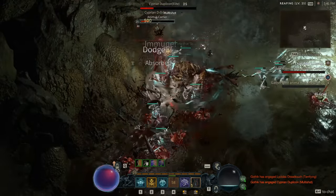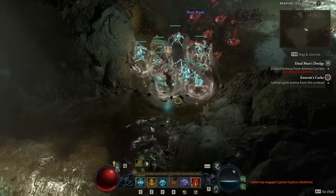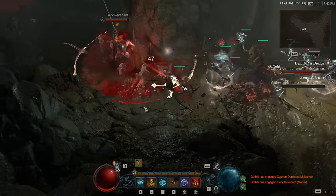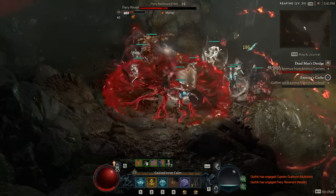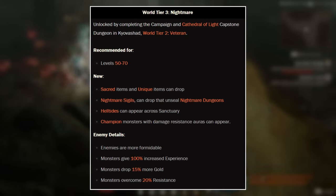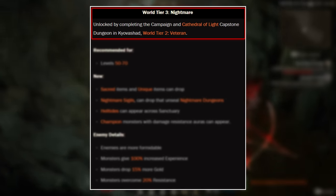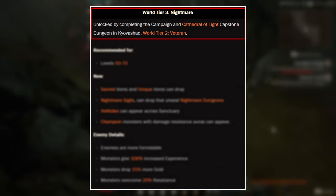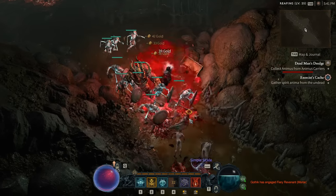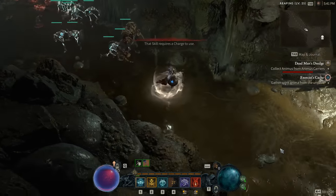Once you get to level 50, you're going to have the ability to unlock the next World Tiers. This is also where the endgame of Diablo 4 starts. You'll be able to unlock World Tier 3, which is Nightmare difficulty, and this also adds one of the new content systems called Capstone Dungeons. To get into endgame World Tiers 3 and 4, you have to complete a much more difficult and longer dungeon — the Capstone Dungeon — to unlock that World Tier.